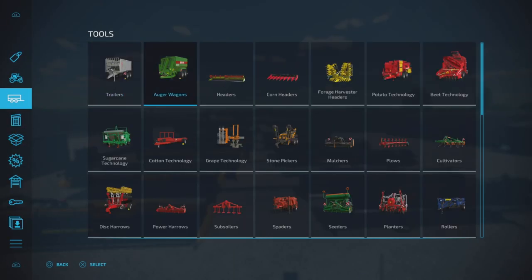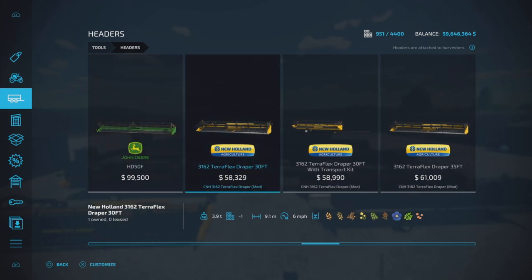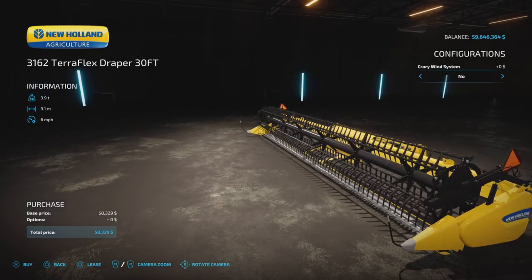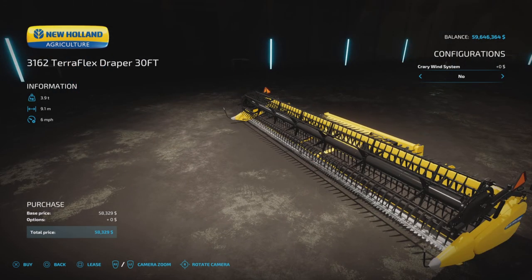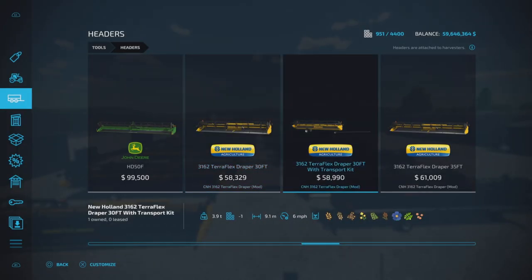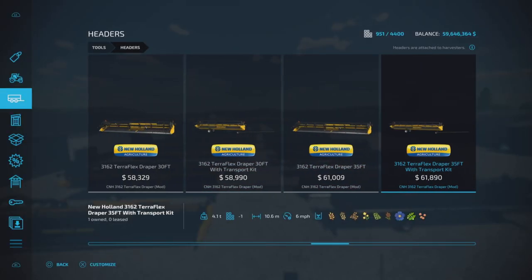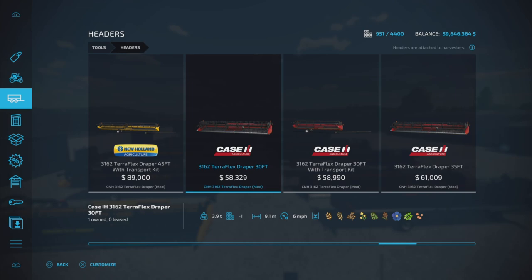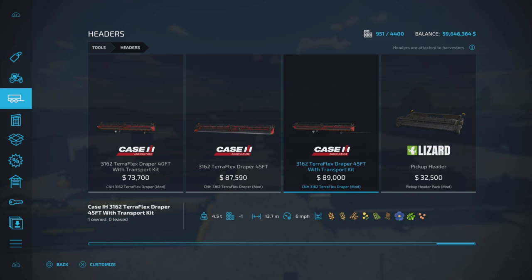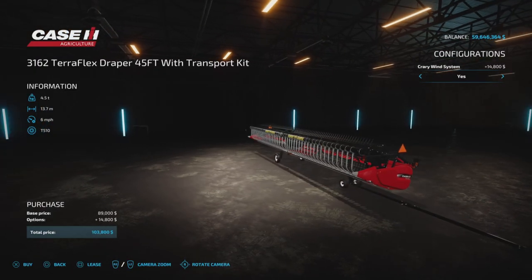Once you've downloaded this, you'll find them under headers and there is a boatload of them, starting from as small as 9.1 meter width. They have one option: the CRARY wind system — C-R-A-R-Y — a blower system, yes or no. So we have the 9.1 and the 9.1 with a trailer system, basically a built-in system. Same thing: 10.6, 12.1, 13.7 each with both options, and then a Case IH version. So the New Holland and the Case IH version of each of those as well. Prices as marked, and the Case ones also have the wind system.